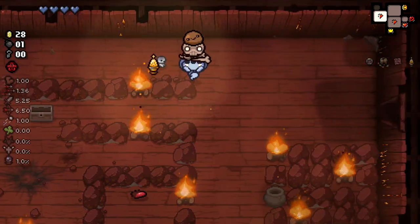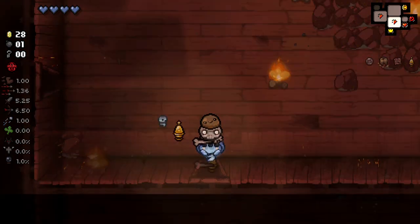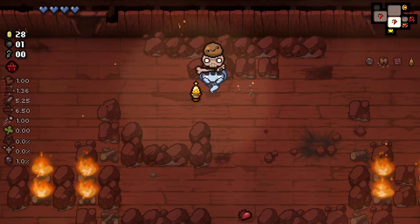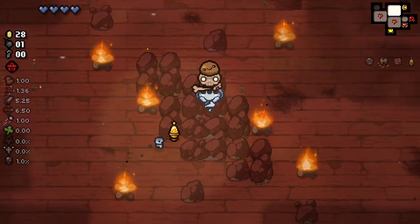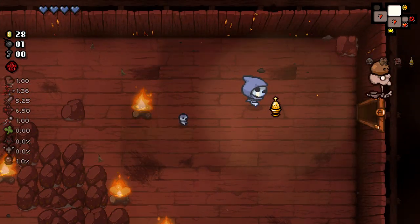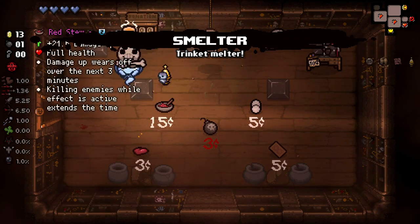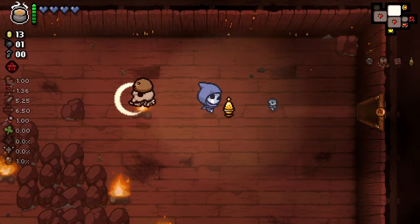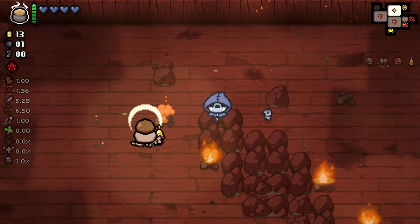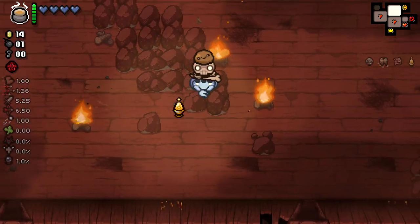I apologise about all the non-stop traversal, but needs must right now. The Smelter is one of my favourite items in the game, so I'm gonna take the Smelter first. I would love Red Stew as well. Let's try and get ourselves an extra penny, because I believe there's one available to us.